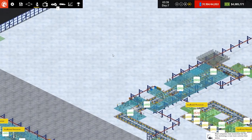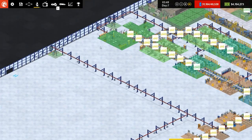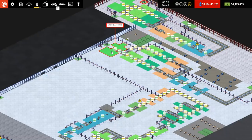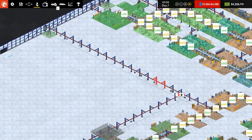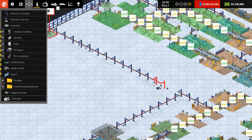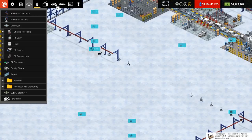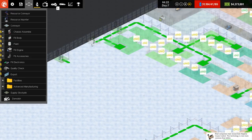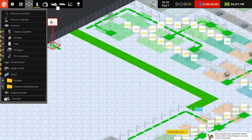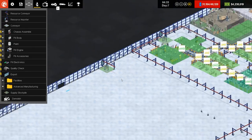The problem is we've only got two resource importers. So we're going to have to streamline things by probably changing this resource importer so it streams along here and does the job of the other one. So we'll delete all of this — we'll go into demolish and be able to demolish these a bit easier. Even though they're still streaming, look at this fly through the air! It's because they've been previously ordered. So this is going to come along and stream all the way to here, doing the exact same job as the current one.